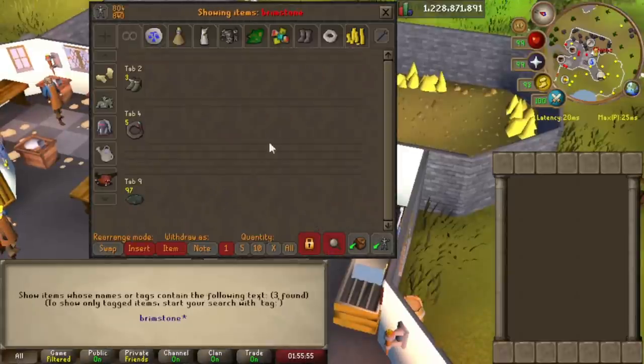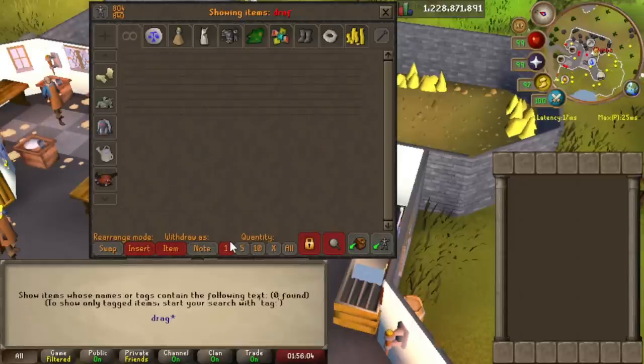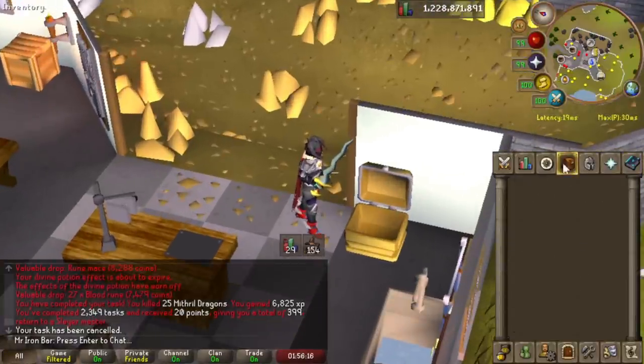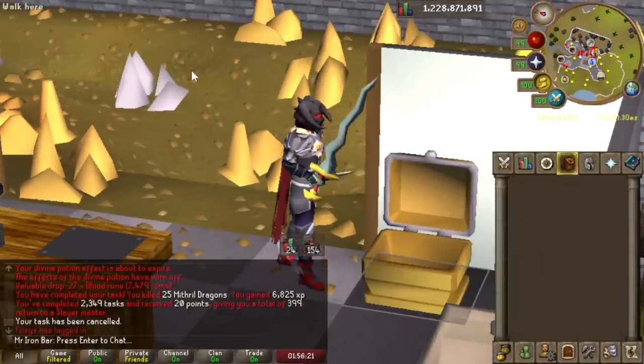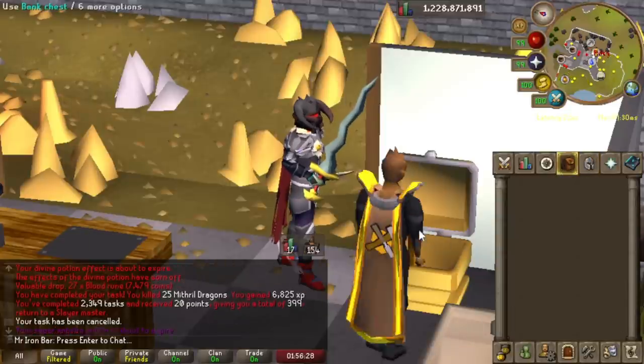I have almost 100 Brimstone Keys, and these things could give a lot of Dragon Arrowheads. 100 should give me quite a few because I really need Dragon Arrows. I want to eventually try to get the level 500 TOA done, which would give me the Fang Cosmetic — a really nice goal. It's just been fun chasing those challenges. But I can't chase it right now with Amethyst Arrows; it was really hard to do 425 with Amethyst. So let's open these up and see how many Dragon Arrows I can get.